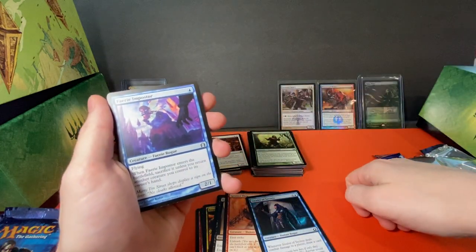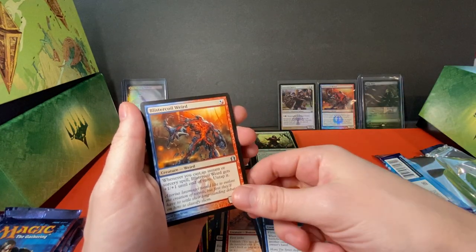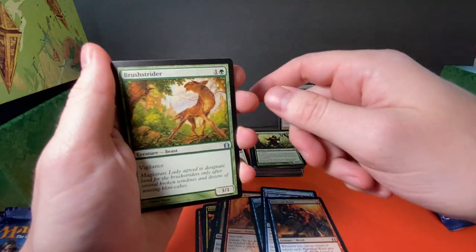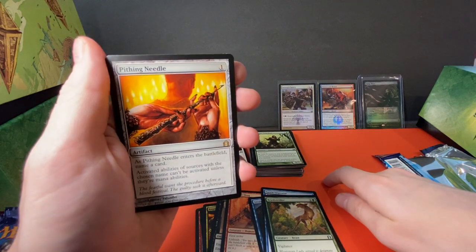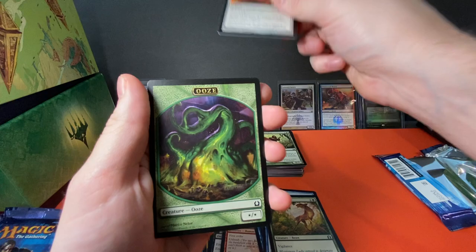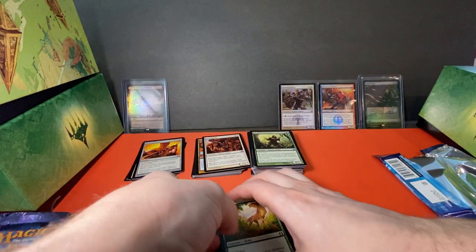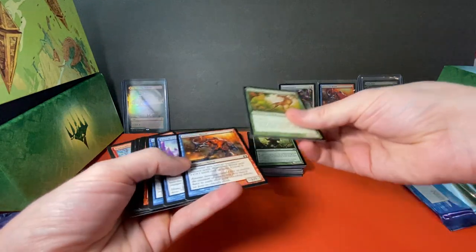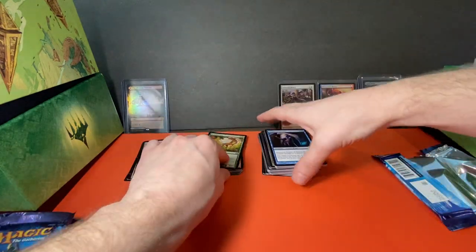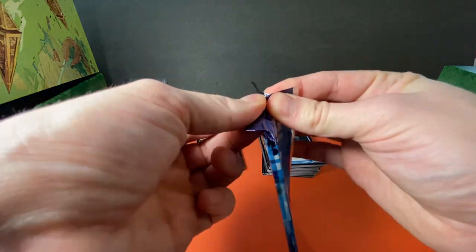Uncommon Faerie Impostor, Blistercoil Weird — there's our Blistercoil Weird to go with the Foil one. Brushstrider, and Pithing Needle — nice, that's a good one, sweet, very nice, Pithing Needle, awesome! And an Ooze token, sweet. That's a good rare to get, guys. Not sure if it has a place in the cube or if it's more of a Standard, Commander, or Modern thing.